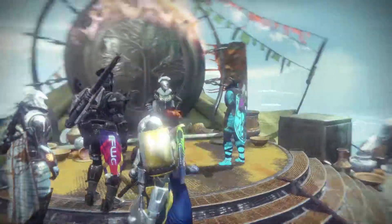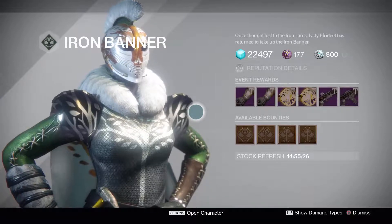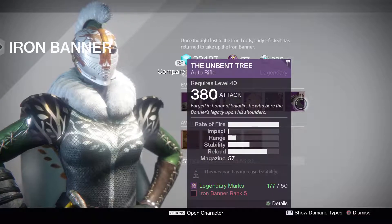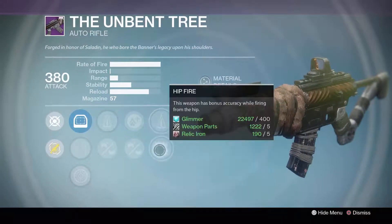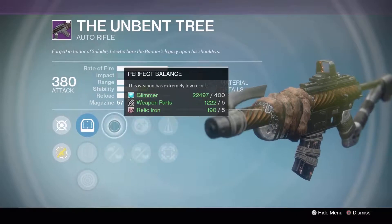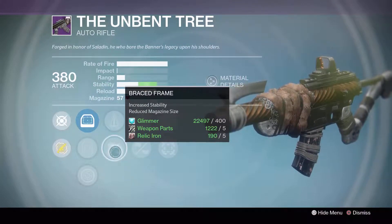Right now we're going to be looking at the Warlock inventory. Since most players may not be Warlocks and two-thirds of you are going to be the other classes, let's start with the weapons. This week we have the Unbent Tree, which is great news — that means primaries will be dropping. This Unbent Tree has got a decent roll with hip fire and counterbalance, lightweight and feather mag, perfect balance, and braced frame. Basically, you can't go wrong with this. This is an excellent roll. As is usual, Lady Aphrodite is bringing the heat.